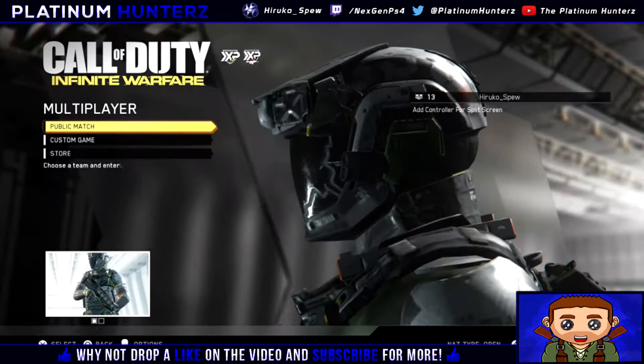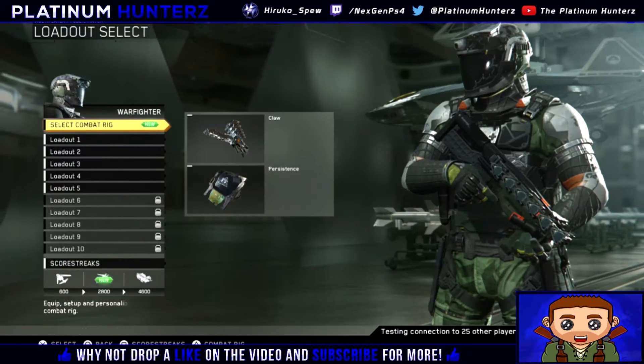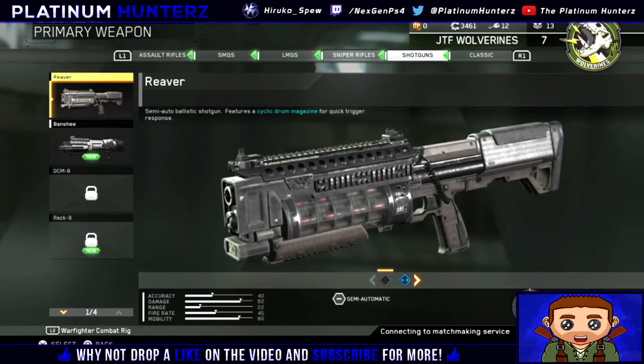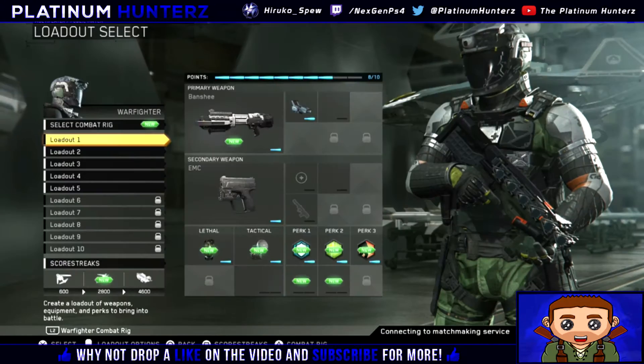First thing, you're going to have to do two things. One thing is play multiplayer until you unlock the gun in multiplayer, and then you're going to want to create a class with it. But for some reason, this triggers it in the game to actually spawn inside weapon crates or weapon vaults.